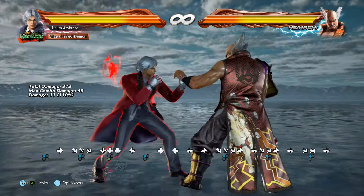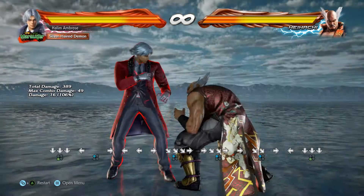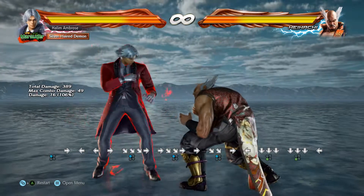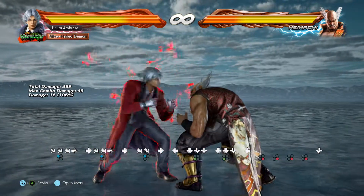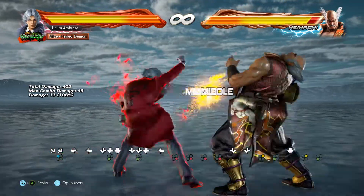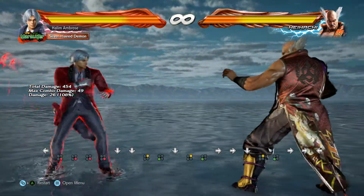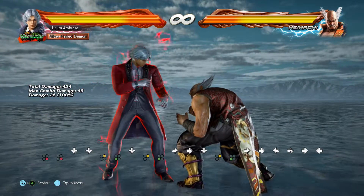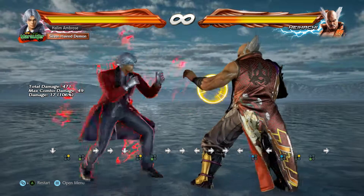Then you have the lows. To block standard lows, all you have to do is be in crouching guard. High moves will actually whiff on crouching people, so you can duck and punish them with a while standing. This is why we have a while rising. You got to take note and figure out which moves hit where, so you know what you have in your arsenal.